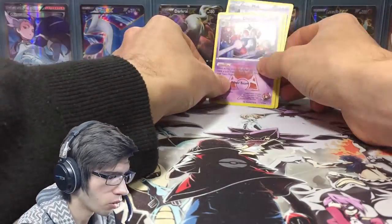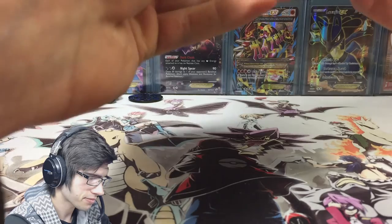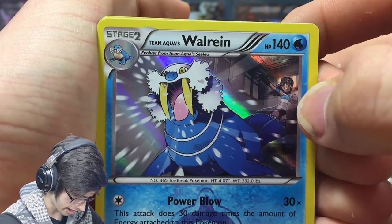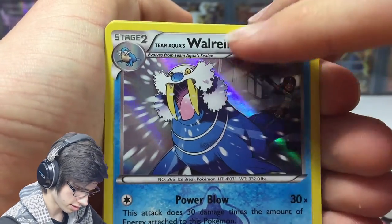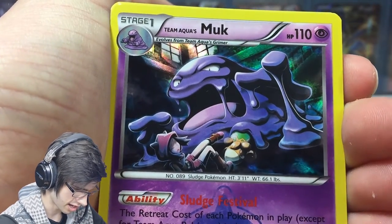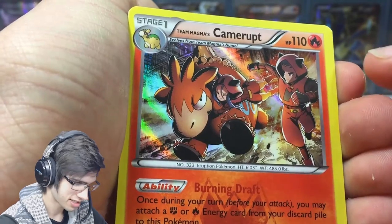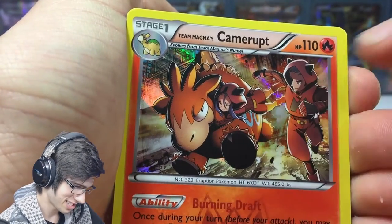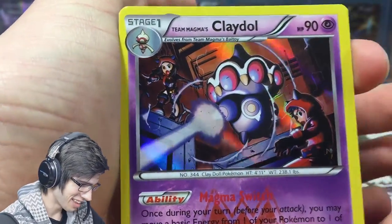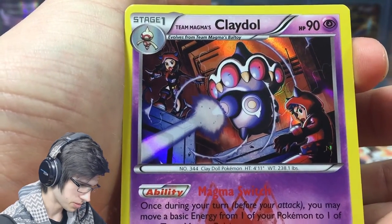So our little recap — we've got all holos. Let me get an order of favorite art to least favorite. Walrein is pretty basic; we've got the grunt in the background just chilling, telling Walrein to do like a Blizzard or something. Then we've got Camerupt — look at that, it is vicious, and the grunt is just getting absolutely devoured. I love this because Camerupt seems so big and slow, but the Team Magma grunt is just struggling to hold on. Then we've got the Claydol, doing what they call a Power Beam but it looks more like a hyper beam to me. Pretty sweet art.